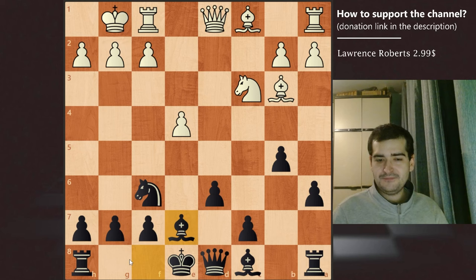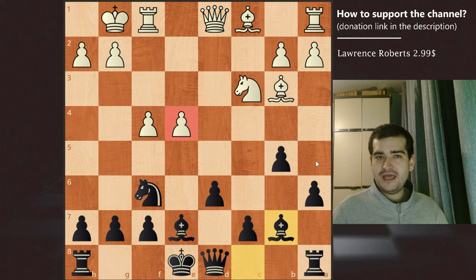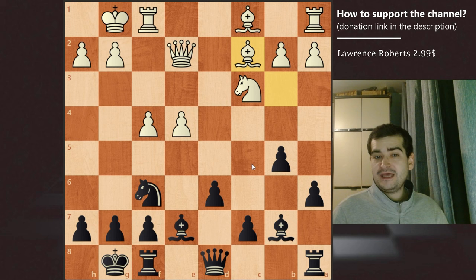White continues with f4, wanting to open the position and strike in the center. If the black king is careless he can get caught in some sort of attack. Black plays Be7, aiming at this pawn and waiting for white's response. We have queen to e2 for white to defend the pawn, and castles for black. Game continued with bishop to c2 for white, again wanting to protect this pawn. Game continued with rook to e8 for black, wanting to take advantage of the semi-open file and pressure the weak e4 pawn.